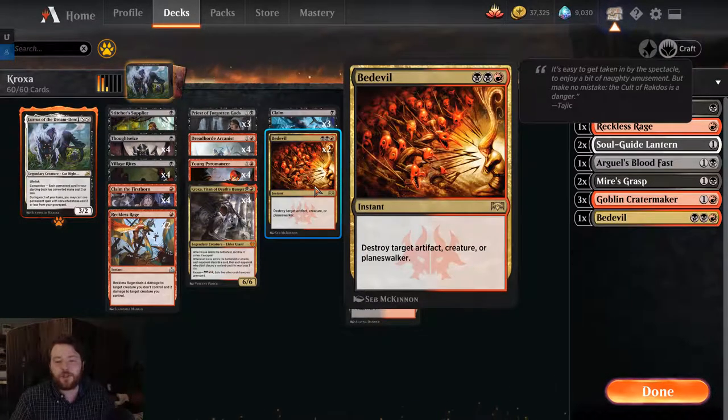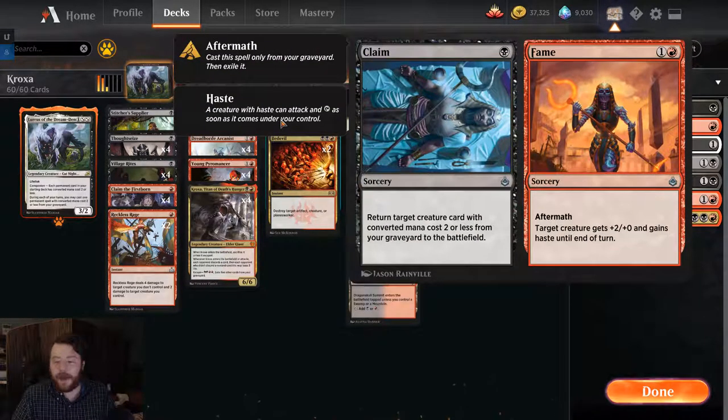It's Bedevil — it lets you destroy a target artifact, creature, or planeswalker. The deck actually has a problem post-board against Grafdigger's Cage, which is why I have Goblin Cratermaker, which we'll talk about in a minute. But this deck really needed some more removal and a little bit of a heavier hitter. Having Bedevil is very nice — so now we have something that can kill off a problematic creature or planeswalker, or maybe answer some weird artifact deck. Just a nice catch-all card. And combined with Claim/Fame, we're able to Dreadhorde Arcanist it back, which can come up more than you would think. Having that option of Fame in order to maybe Bedevil something, then Fame or Dreadhorde Arcanist it back and Bedevil another thing, can be quite powerful.